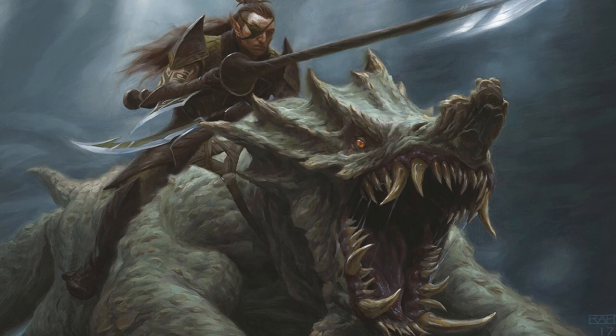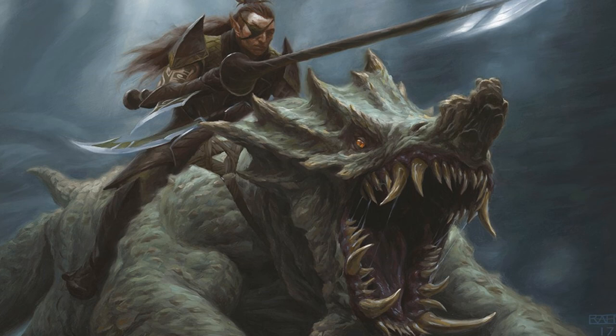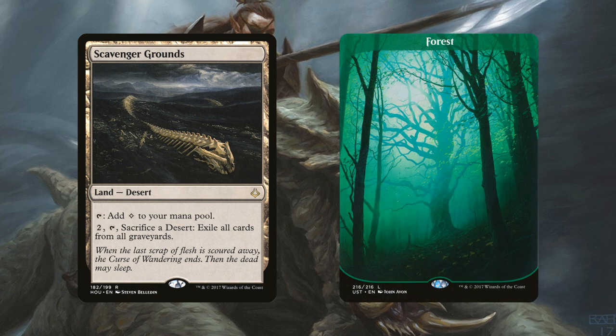Our land base is pretty simple. We have 2 copies of Field of Ruin, a land that taps for 1 colorless mana, or we can pay 2 generic, tap it and sacrifice it to destroy a target non-basic land an opponent controls — then each player searches their library for a basic land, puts it on the battlefield, and shuffles. This is essentially just for those pesky flip lands still in standard. We also have 2 copies of Scavenger Grounds, a desert that taps for 1 colorless mana, or we can pay 2 generic, tap it and sacrifice a desert to exile all cards from all graveyards — for those decks that love to dig back into the graveyard. And for basic lands, forests, we have 19 of them.